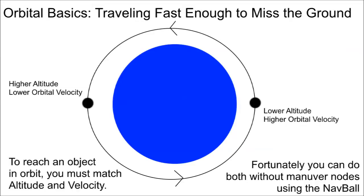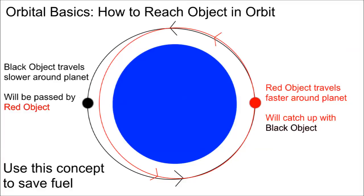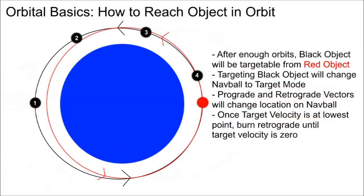We're going to use this rule to try and match altitude and velocity with the object we're looking for — in this case, the stranded Kerbal. But if you want to reach an object in orbit, if you just match altitude, match velocity, and match orbits, you're never going to reach them. What you can do instead is have part of your orbit go up and out to let the object catch up to you, or lower your orbit so you travel around the planet faster than the other object. After a few passes, the black object will be targetable from the red object.